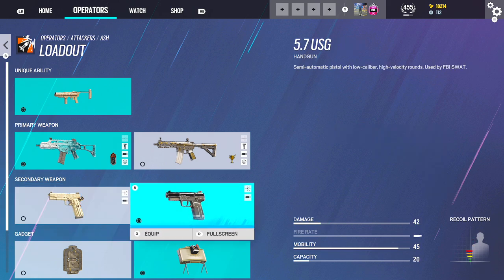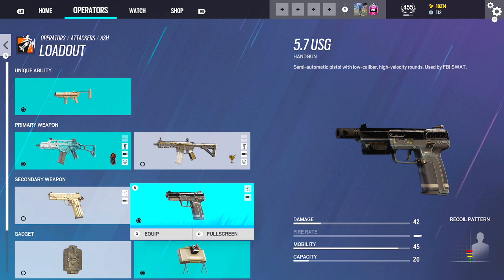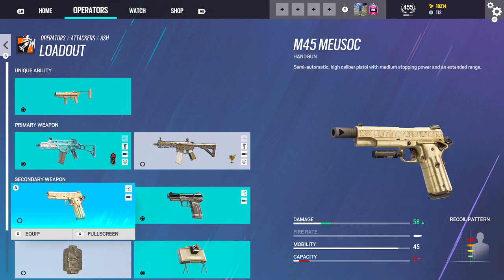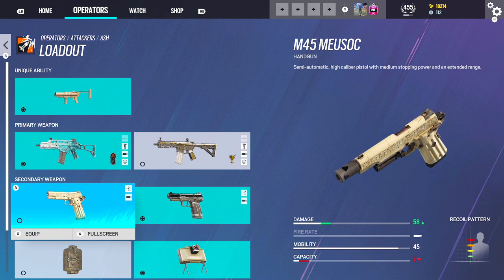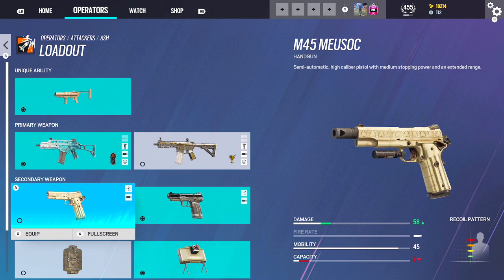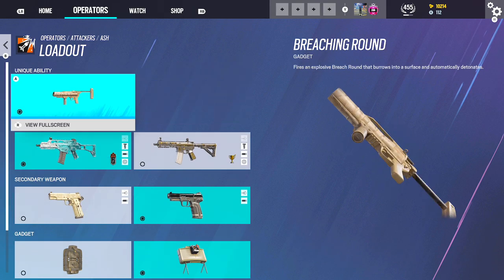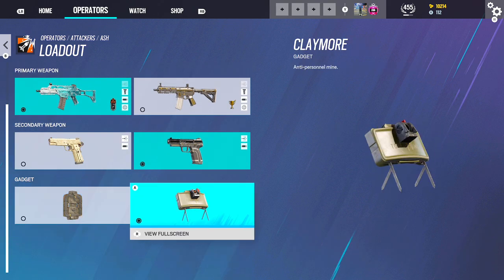The 5.7 shoots faster and has 20 bullets. I don't always switch to my secondary, but when I do, it's nice to have the extra bullets. The other pistol kicks up way too much — I don't have anything good to say about it, so that's why I use the 5.7. Claymore — there's really no point using Breach Charges with Ash because you have the Breaching Round for her ability. Just put the Claymore on windows, run-outs, whatever.